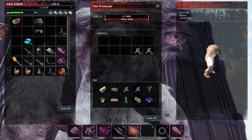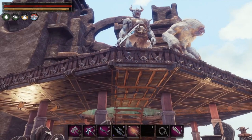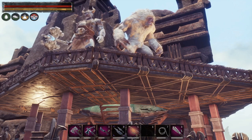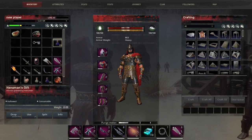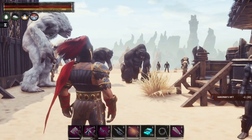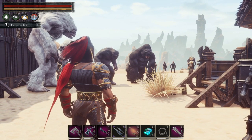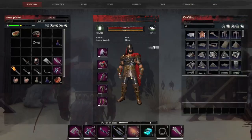We did end up getting a couple of them. As you can see, they don't have the most health and they're not the strongest, but they do make pretty cool pets. Another item you can get from Hanuman's Grotto are potions that will give you a random bonus to your attributes. But you can only use one at a time — if you use two one after the other, your first attribute bonus will disappear and only the current one will be present.